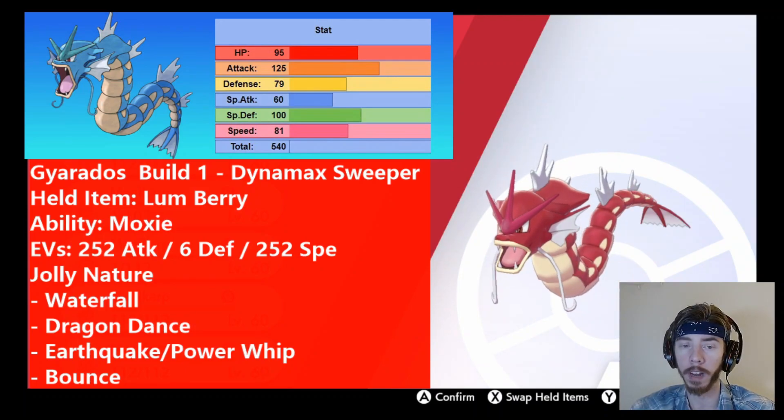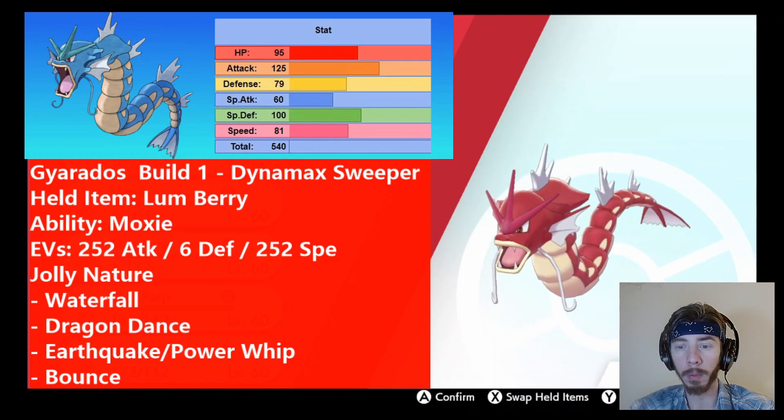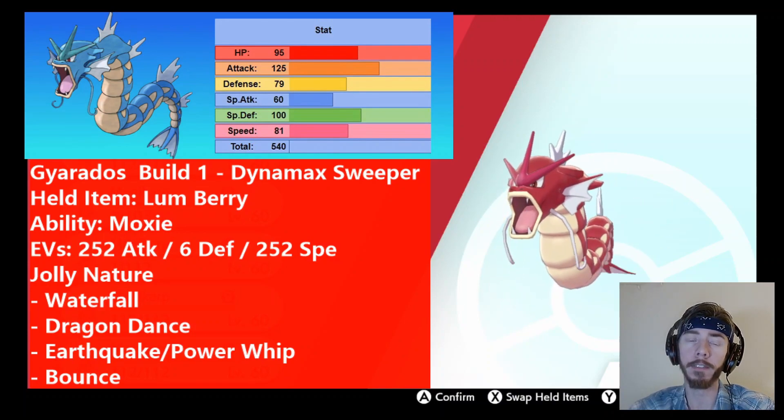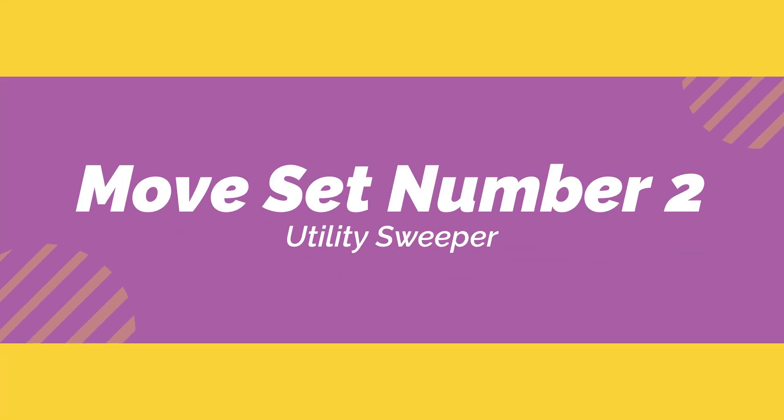Earthquake cannot hit Corviknight, so even with its base 100 power you might want to consider Power Whip instead. Power Whip is a Grass-type move, great for dealing with things like Gastrodon and especially Wash Rotom — it's basically made to destroy Wash Rotoms. The last move is Bounce. Bounce isn't a great move on its own, but when Gyarados Dynamaxes it turns into a very powerful Max Airstream, which boosts Gyarados's speed even further. In addition to Moxie, this is another way to boost speed and attack without even using Dragon Dance. Dragon Dance is also good because you can Max Guard with it while Dynamaxed, otherwise you'd have no Max Guard.